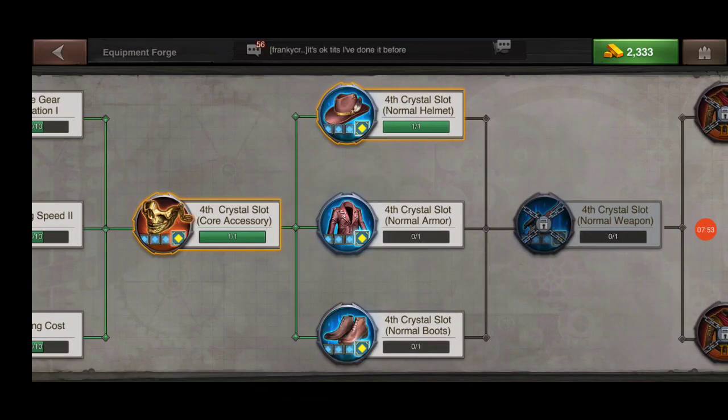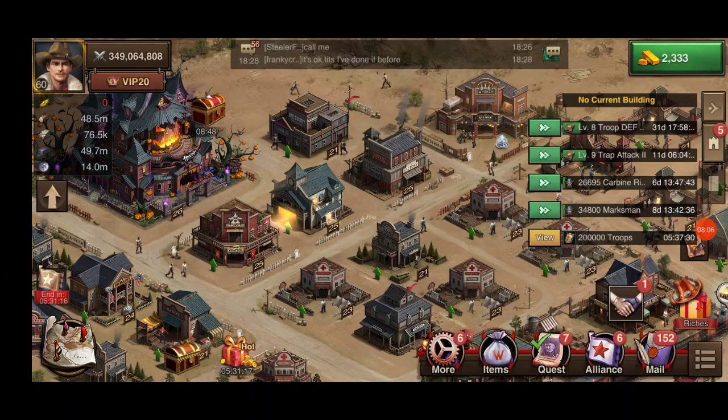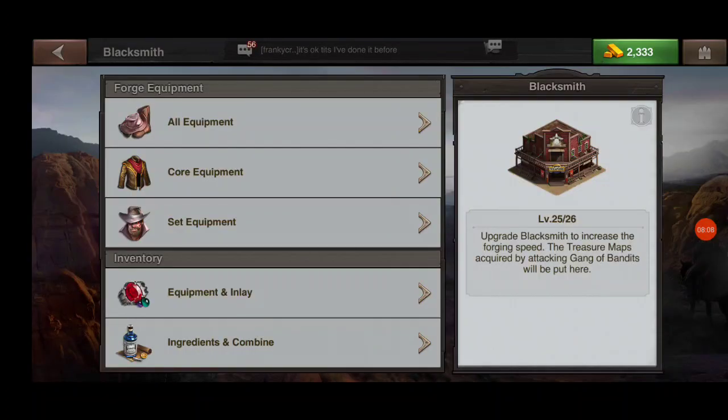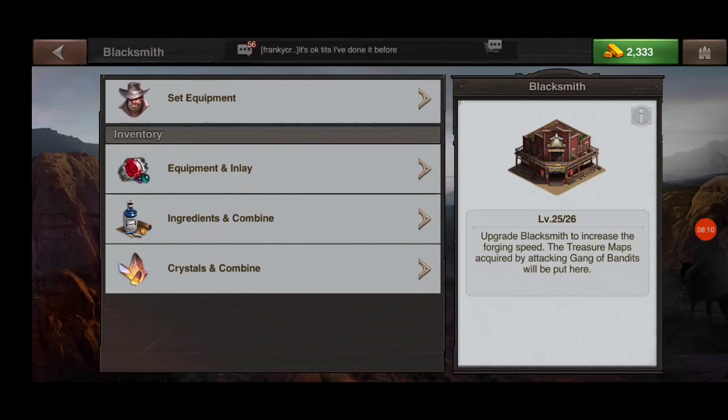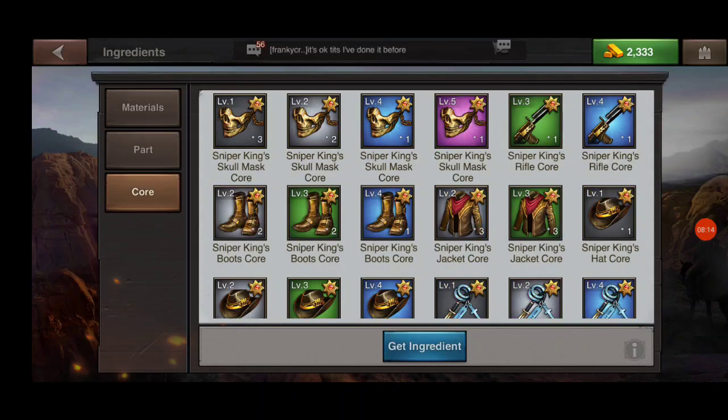These core items are hard to gather from killing minions and they're expensive to buy in the gold store, so make sure your research is ready before you start. I'm going to go back to my blacksmith now and go into my forge.